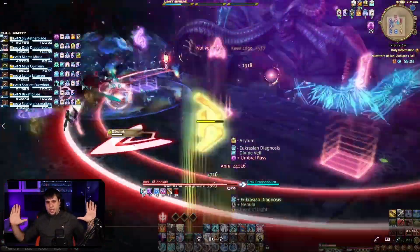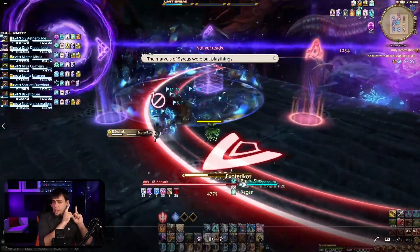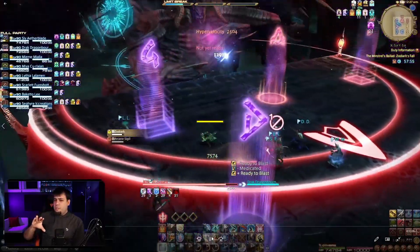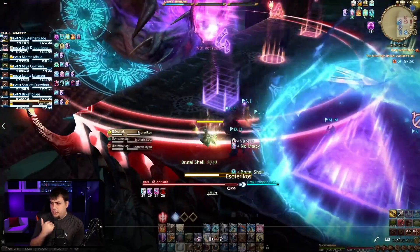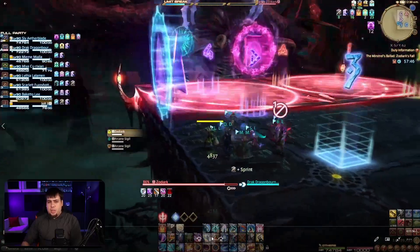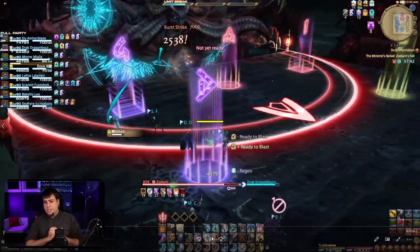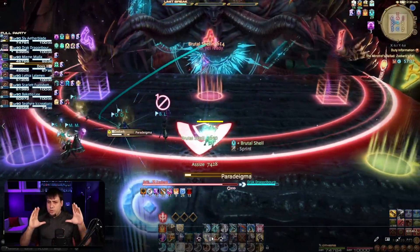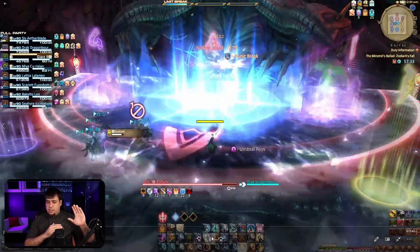Right here you saw the tank buster mechanic. In the top corner of the screen, there is a purple debuff ticking down from 30 seconds. If you have this debuff from the tank buster and Zodiark hits you, you're more or less dead. So it is a simple tank swap mechanic. As far as damage mitigation, you don't really need to use more than a 30% cooldown here; if your co-tank happens to be dead, you can use an immunity to delay the one-shot, giving them enough time to get rezzed and taunt up.